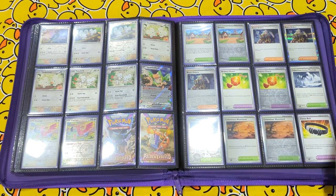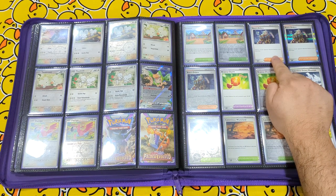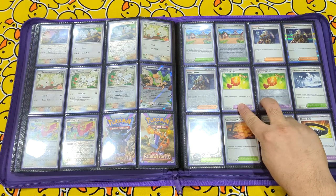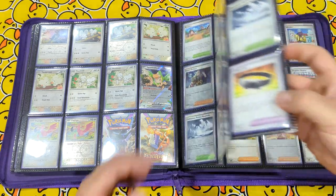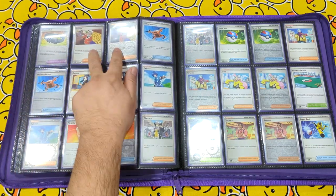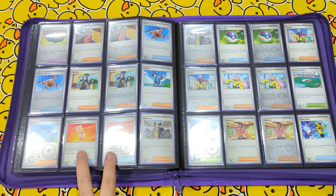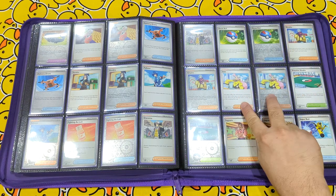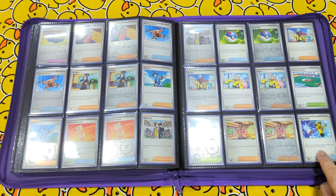Starting off with the trainer cards, we've got Artisan, Boss's Orders. Now you'll find the non-holo exclusive Iono again in the Paldea Evolved Build and Battle boxes. Bravery Charm, Clambering Snowy Mountain, Clambering Wasteland, Choice Belt, Choice Belt, Clavel, Delivery Drone, Dendra, Falkner, Fighting Alley, Giacomo, Great Ball, Grusha, Iono, Practice Studio, Cigaro, Super Rod.